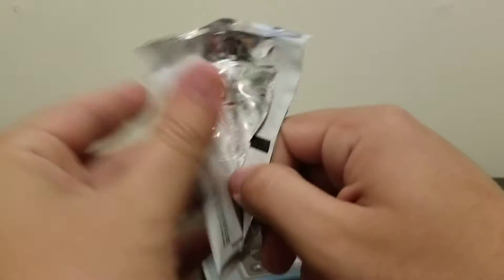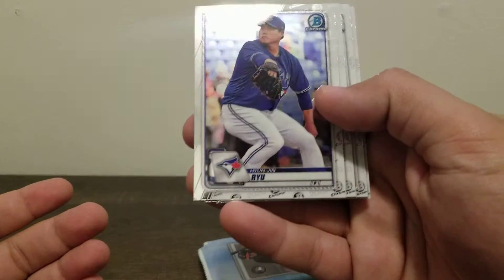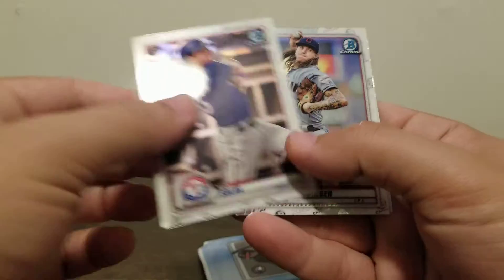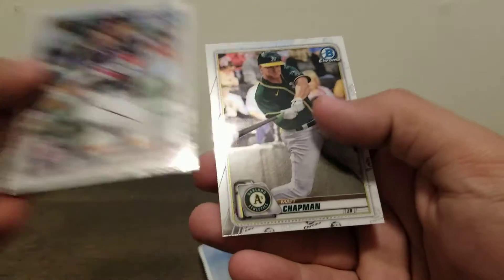Cody Bellinger — all base pack right there. Last one of these regular packs and then we'll get into the good stuff. Man, a lot of duplications here. Nick Solak rookie. Mike Clevenger. Juan Soto. And a Matt Chapman base.